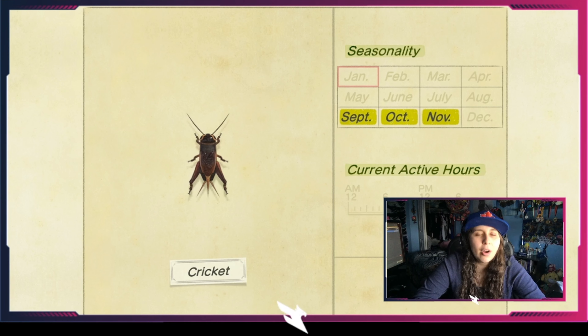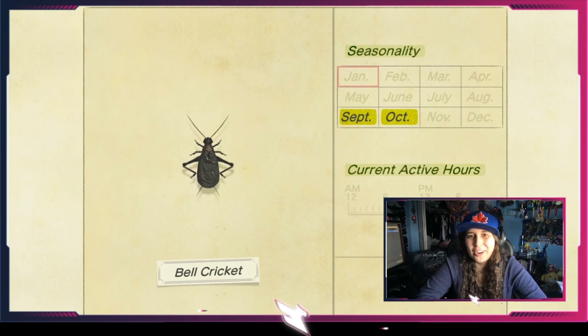The Raja Brooke's birdwing comes out only in summer and winter — not in spring or fall. It's only available from 9 a.m. until about 4 p.m. The big Queen Alexandra's birdwing comes out only in summer — it's massive and uncommon. You will see it; if you don't, you need glasses. It's out from May all the way to the end of September, all day long.